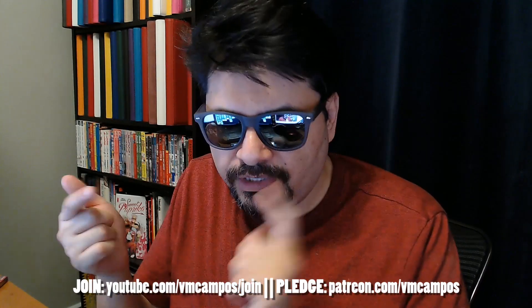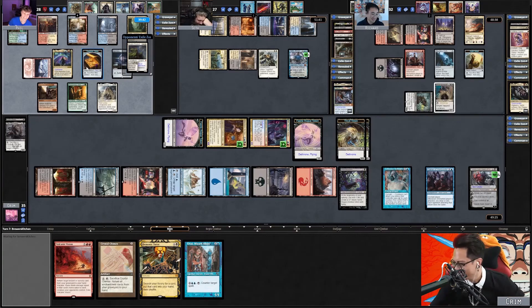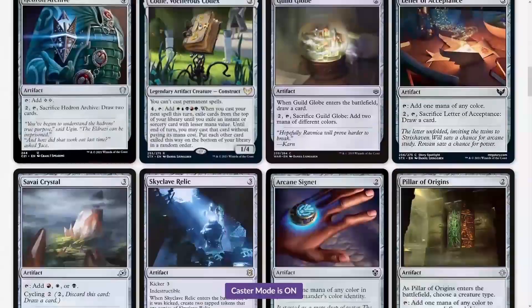I love Commander, you love Commander, I love ARENA, you love ARENA! What I wanted to do was put the brand new Wilhelt the Rot Cleaver Commander Deck for Innistrad Midnight Hunt onto ARENA. It's not a one-to-one conversion of that Commander Deck in paper into ARENA. You can play it on Magic Online, but if you want to play it on the more modern Magic ARENA, you have to make some substitutions. That's what this video is all about.